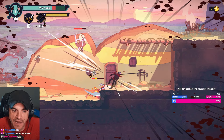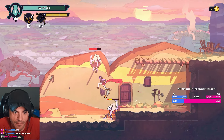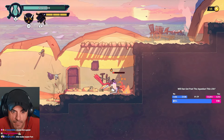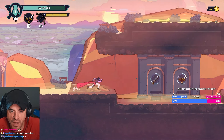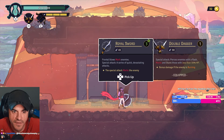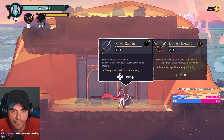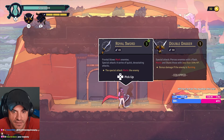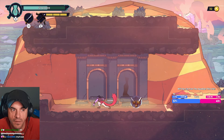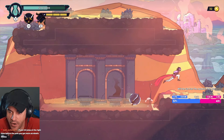The benefit to fighting them is to get the gold - fair enough. We could just speed run these clowns. I want to see our boss fight. New weapon - royal sword, yes please! The special marks the enemy, frontal blows mark enemies. Hold on - double dagger if the enemy's burning.